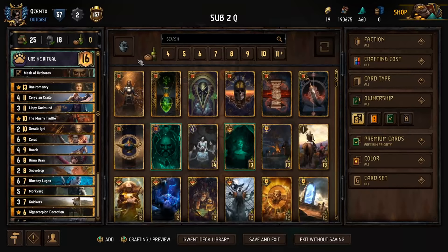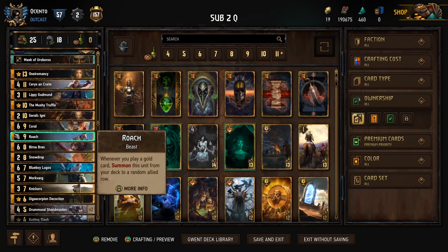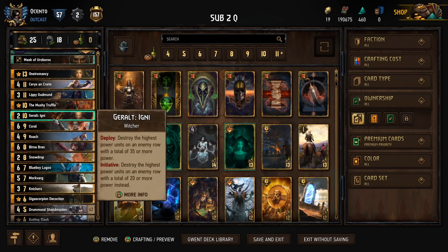Good morning and welcome back to the channel. Today I'm going to be taking a look at a Lippy deck that I put together a couple months ago, but now is the time I think it's going to be even better to play because of the reworks to cards like Roach and Knickers. This got a buff with one provision, and Roach got a base power buff.